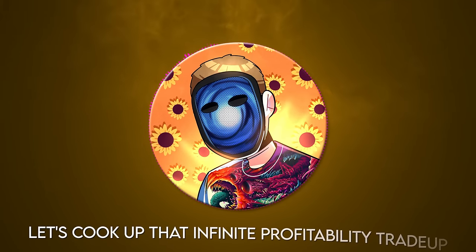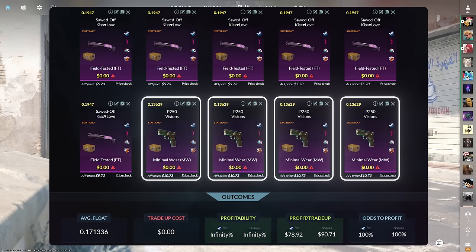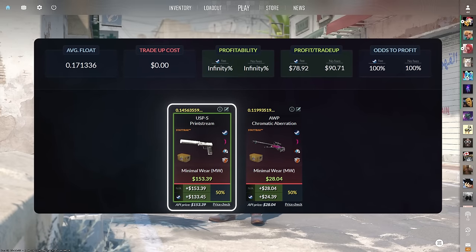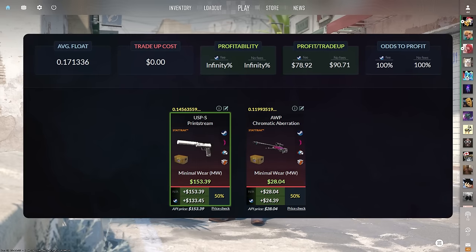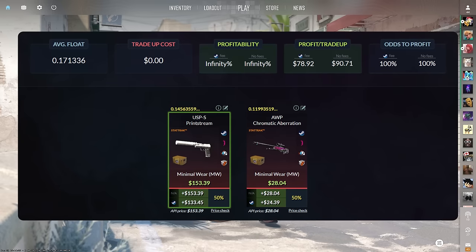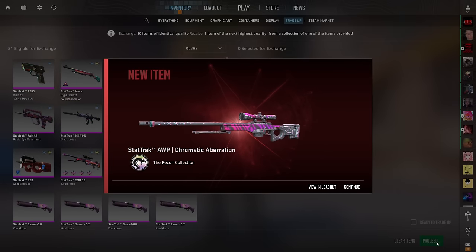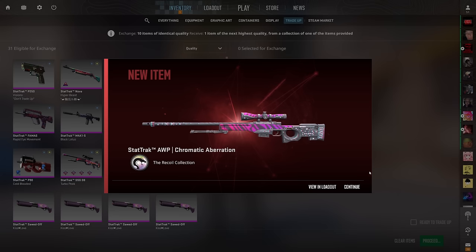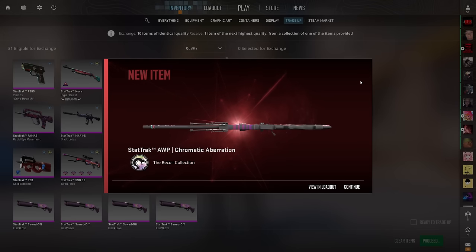Now, the moment you've all been waiting for — let's cook up that infinite profitability trade-up. For the maximum amount of profit per trade-up on average, you use 6 of the Sawed-Off Kislevs that we got for free and 4 of the P250s. The P250s come out in a lower float, so using 4 of those brings the average float down enough to make the USP-S also come out in minimal wear condition. What's it going to be? Show us a USP-S — boom! I think I messed up the timing on the click, so L luck. In the context of chaining though, this would still be profitable, but the USP-S would have been way better.